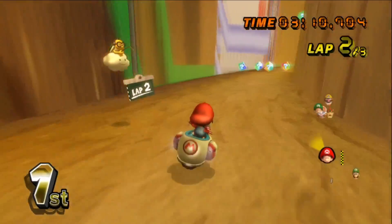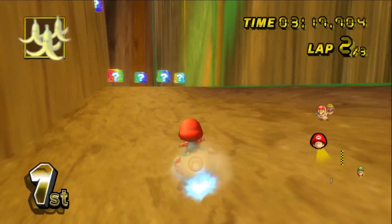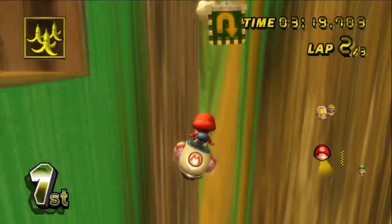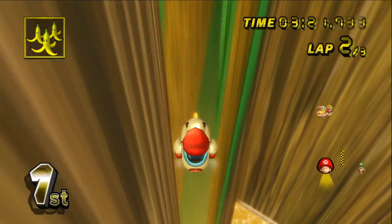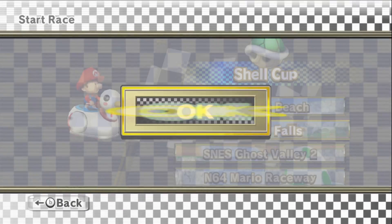All right, we made it. Cool. Just a final thing out of interest - can we launch ourselves off here? No, there's an invisible wall. I think we established that last time. Oh well. Next up, we're going to N64 Yoshi's Valley.